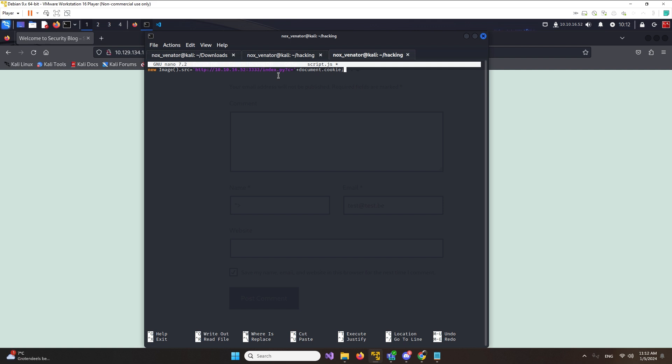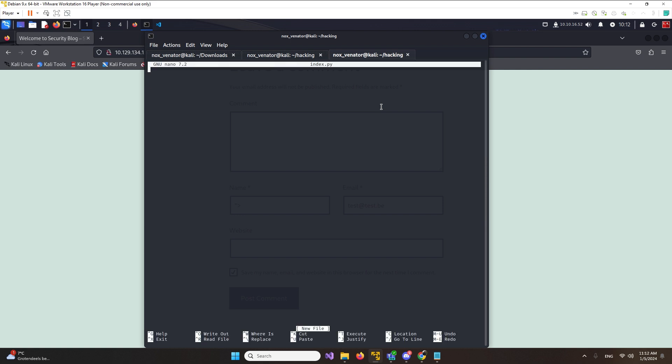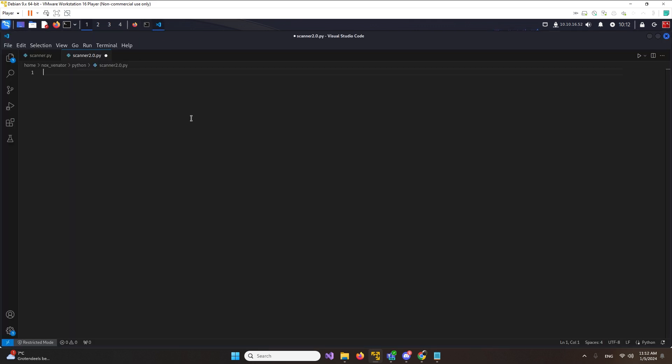What this is going to do: we're going to send this request to their server, they're going to make a request back to our server, and our server is going to have this script working on it. I'm thinking whether to do this in Python or PHP - normally I make this in PHP, but let's check if it also works in Python. We need to make an index.py file.